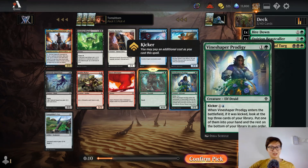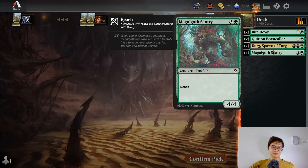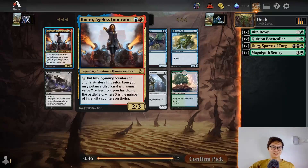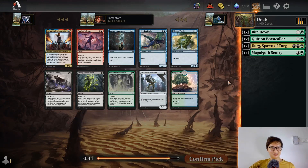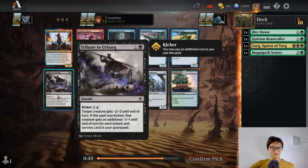This is a bit hard to cast but it's okay. I like Vineshaper Prodigy — I'm going to keep taking green cards that I'm happy to cast. Second Jhoira — funny. And here's the Raze-Boom removal spell: two mana, give minus-two minus-two — fair price.